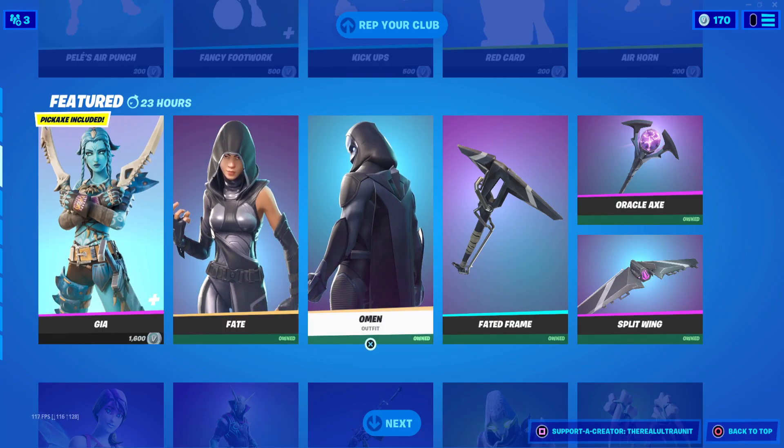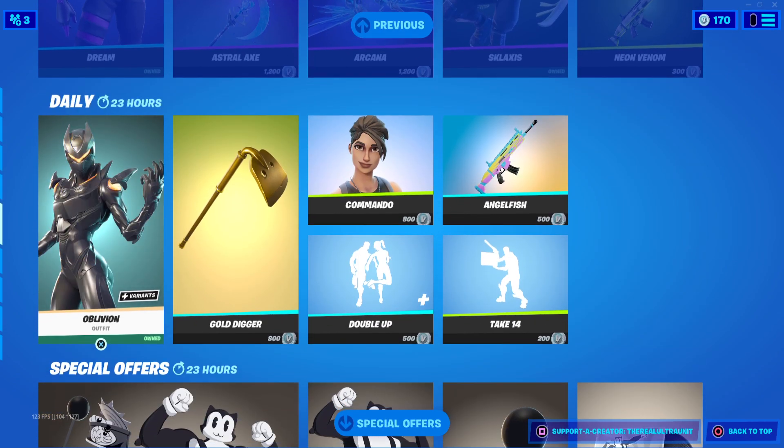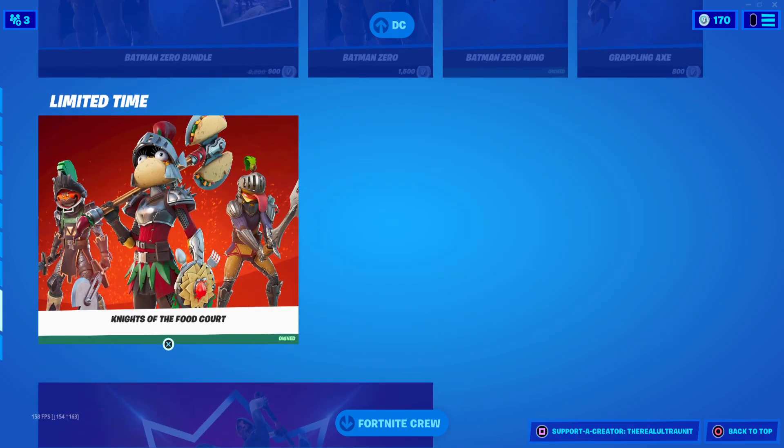Other skins in the shop tonight: we have Omen and Fate making a return, Dream, Luminous, Sklaxis, Oblivion, Commando, the two Meowscles, Batman, and the Knights of the Food Court.